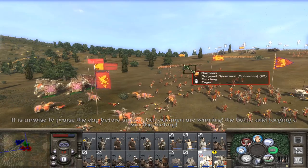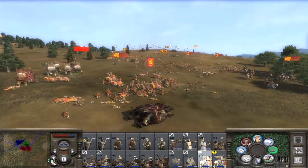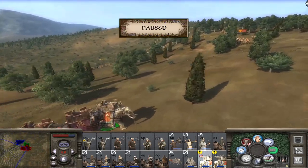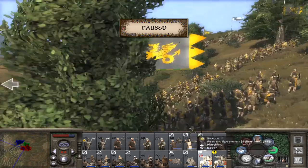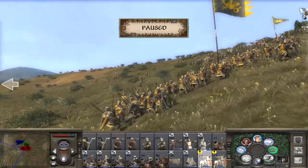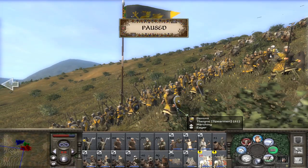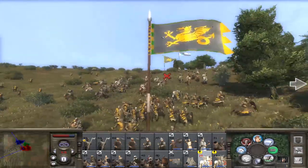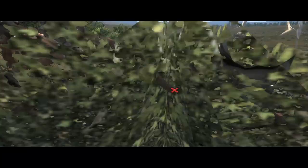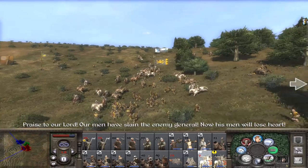A lot of these units are very similar to the English units. However over here we can see the Saxons, who are slightly more interesting. They have the Thanes over here, which I think feature in Thrones of Britannia as well. See the Polish nobles chasing them down — making short work of them. Yeah, that's the enemy general — easily done there. The Polish nobles — I think from the very first episode of the rebel campaign — made crucial victories for us.